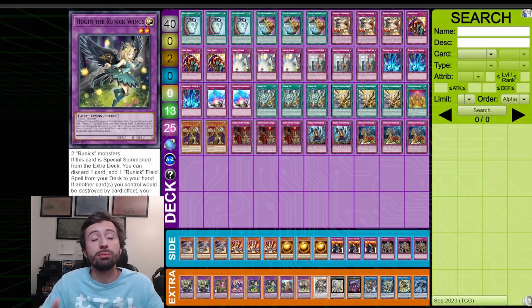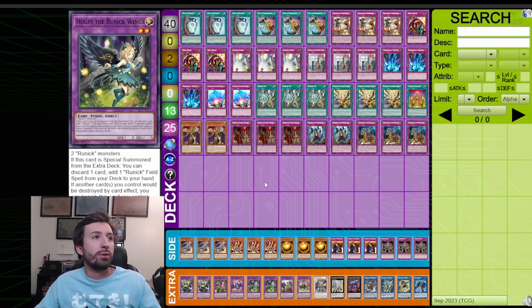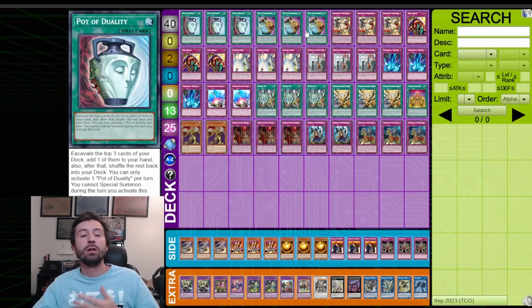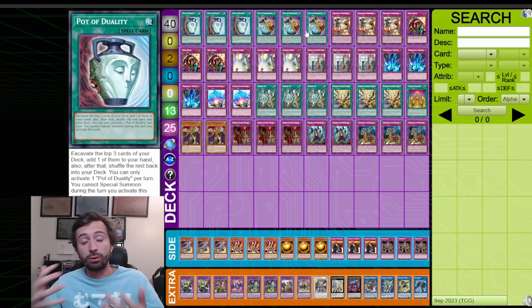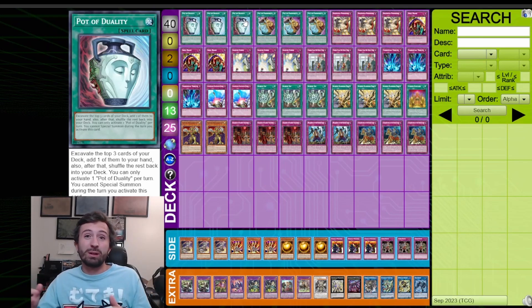Here is the deck list. I have it sectioned off to make it easier to explain and I'm going to go through card by card. First, these six pot cards — I think they are very important because they help dig into both your engine and non-engine, and side deck. Pot of Prosperity and Pot of Duality, a mini version with more restrictions, are both insanely strong and they fix your hands extremely well.